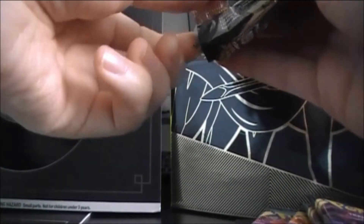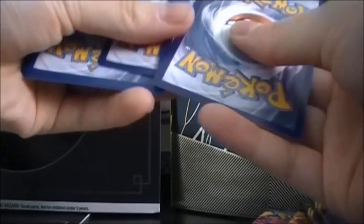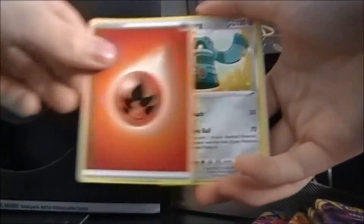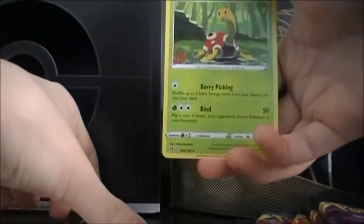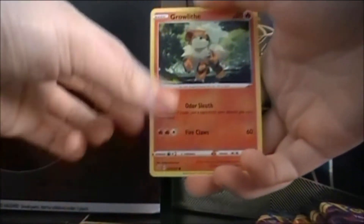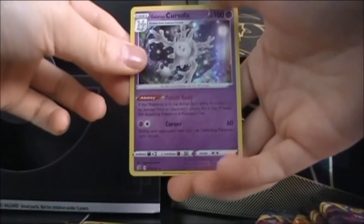Next pack of Rebel Clash. We've got Fire energy, Bronzong, Milo, Otter, Shuckle, Barboach, Arrokuda, Stufful, Lotad, Growlithe, Reverse Morpeko, and Galarian Cursola Hollow.